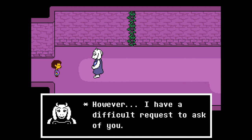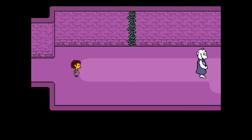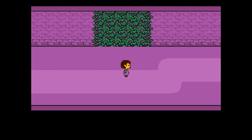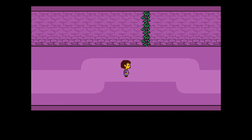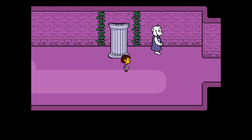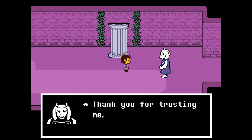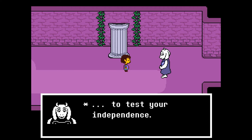You have done excellently thus far, my child. However, I have a difficult request to ask of you. I would like you to walk to the end of the room by yourself. Forgive me for this. When I was playing this the first time, I knew where she was. I already knew she was behind that, because I went up and — heh heh. Greetings, my child. Do not worry, I did not leave you. I was merely behind this pillar the whole time. Yeah, no kidding. Thank you for trusting me. However, there was an important reason for this exercise — to test your independence.